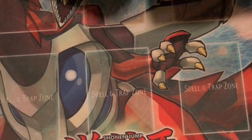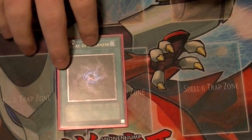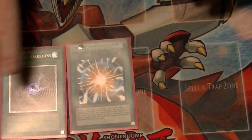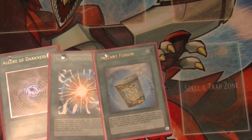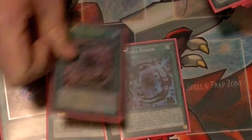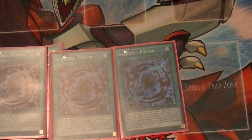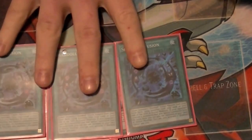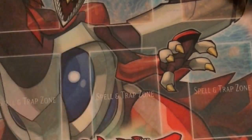That does it for the monsters. Now for the spells: I run one Allure since this is a mostly dark deck, which helps out with drawing. One Super Poly, which helps out in any type of mirror match or any deck that runs lights or darks. One Instant Fusion, which helps with synchro plays as well as fusion plays. And three Shadal Fusions — probably one of the better cards of the deck, especially if your opponent already has a card from the extra deck on the field, because you can use cards from your deck instead of your hand to make your fusion summons. And it's recyclable whenever Winda or Construct goes to the graveyard.